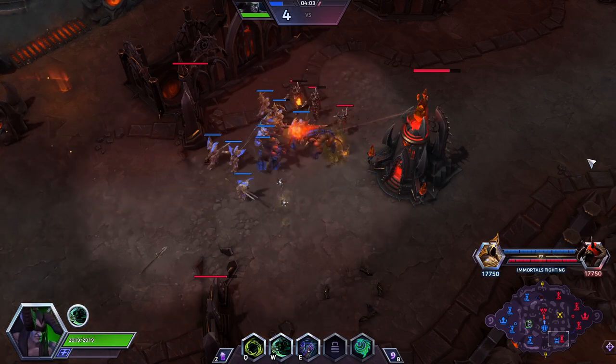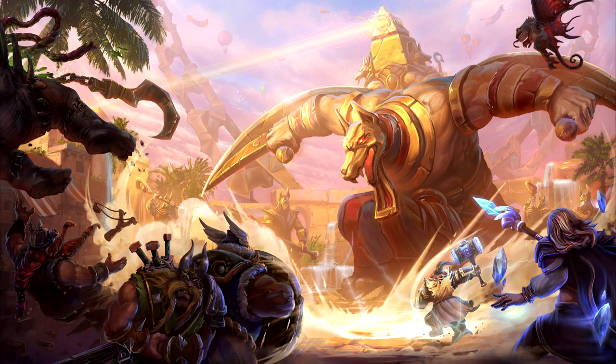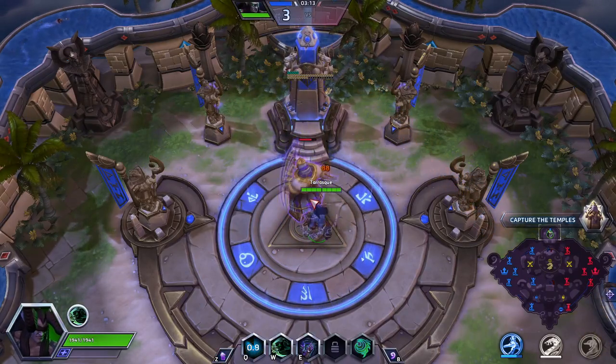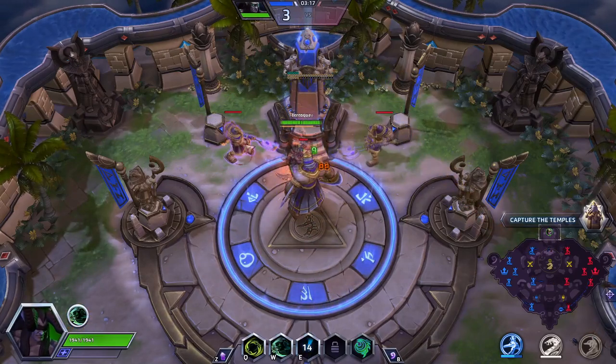There is way more nuance in other maps. On Sky Temple, the objective directly fires on and destroys buildings. Think of your core as having a massive shield — every building before the core means you can survive more of an enemy's objective capture. So destroying buildings is how you win Sky Temple.